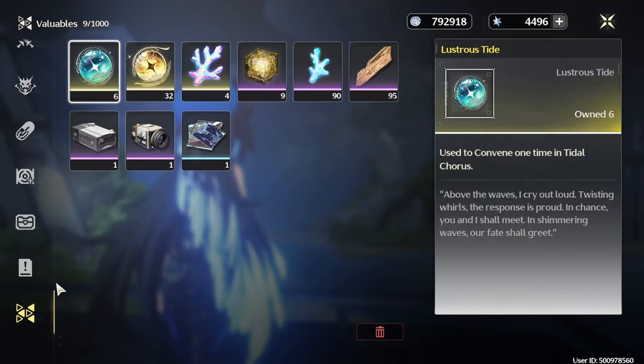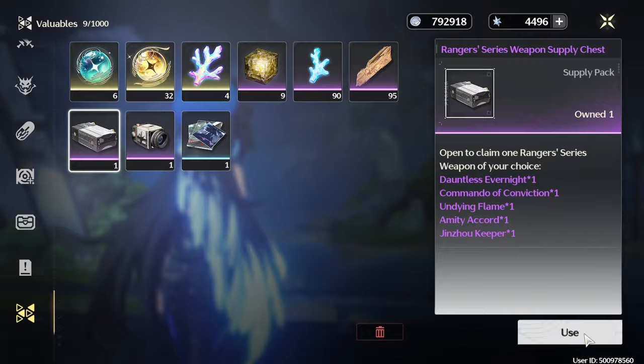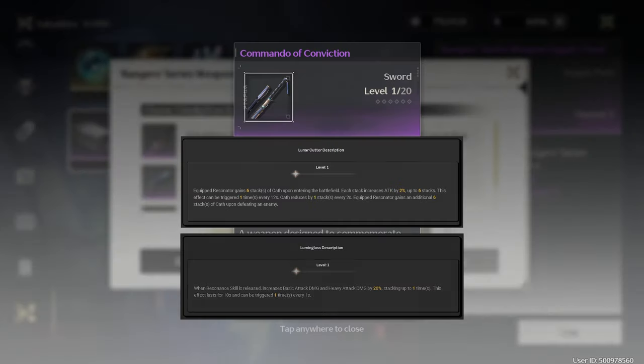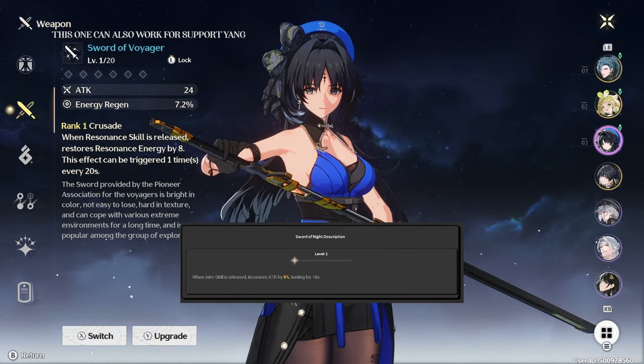Her second best option, Commando of Conviction, is another free weapon, assuming you haven't used the weapon box already. It will increase her attack by 15% for 15 seconds after using her intro skill. Lunar Cutter and Limangloss are serviceable options, but one is gacha and the other is from the Battle Pass. But if you're on a budget, the 3-star Sword of Night can be your Flea Market Commando of Conviction.